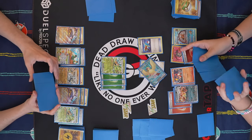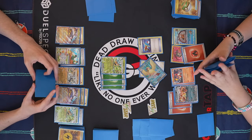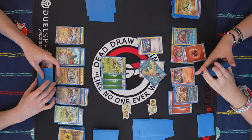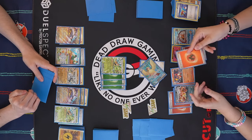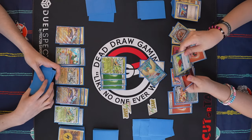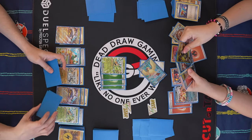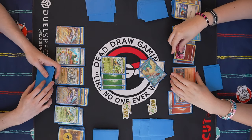Now you're trying to draw into the Mist, right? Right. But I don't need to draw into the Mist — I just need to draw an Iono. Mist or Iono helps a lot here. Iono, definitely a lot riskier, but it makes things possible. My last card in hand is a Fire Energy so I'm not going to play it. And I will Industrious Incisors for four cards. And of course, as usual, we don't draw anything we want.